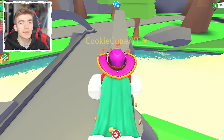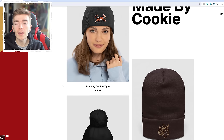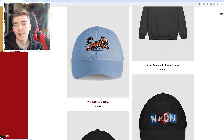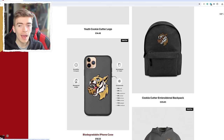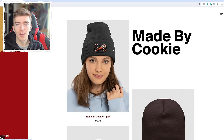I'll let you all know if you subscribe and turn on notifications. Did you know that I have my own website where you can purchase my merchandise? You can get a really cool hat with an embroidered tiger on it eating a cookie, or a hat that literally says neon on it to show your love for neon pets. I even have a mouse pad for when you're playing Roblox, a backpack, and iPhone cases. Some of these items do sell out, so be sure to check out my website before it all sells out. The website is madebycookie.com.